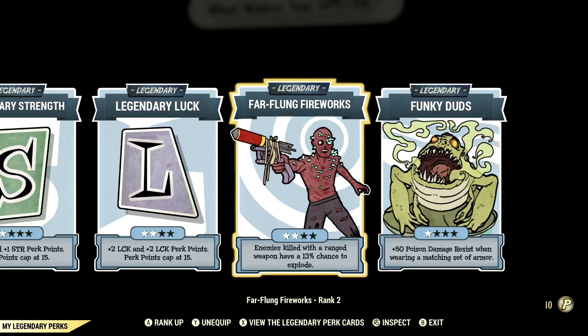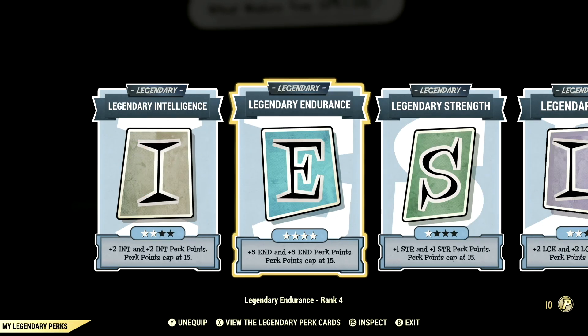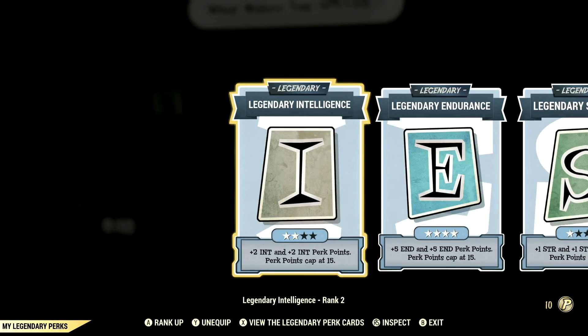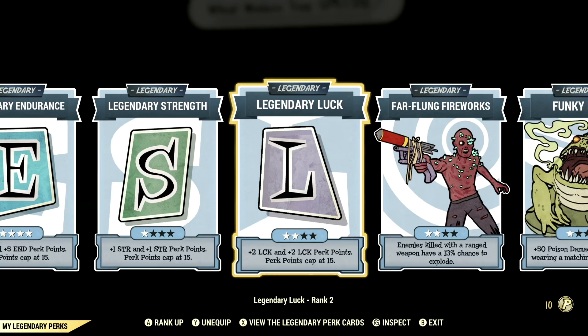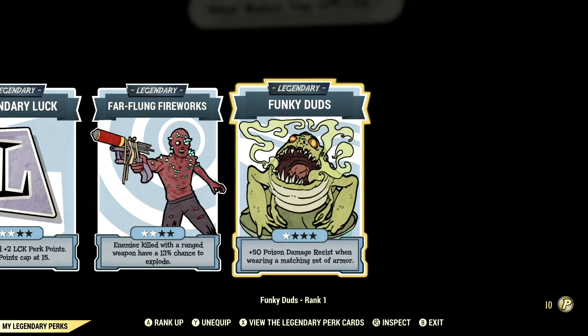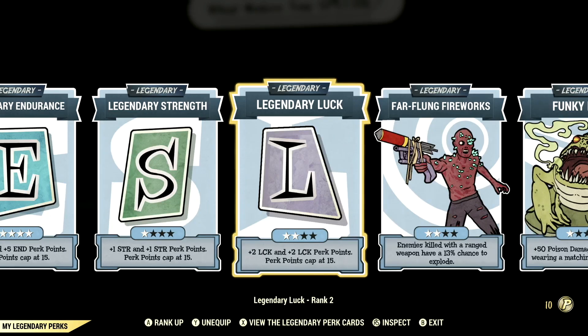Now let's get into my Legendary perk cards. These are all the Legendary perk cards that help make up my in-game build. Starting off: Intelligence at 2 stars, Endurance maxed out, Strength at 1 star, Luck at 2 stars, Far Flying Fireworks at 2 stars, and Funky Duds at 1 star. These are all the Legendary perk cards.